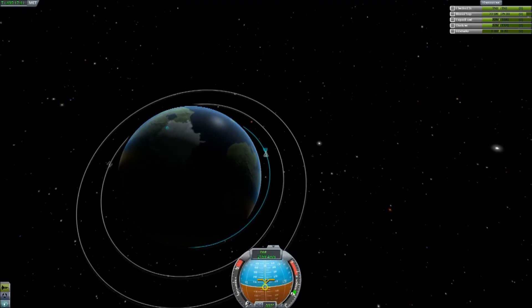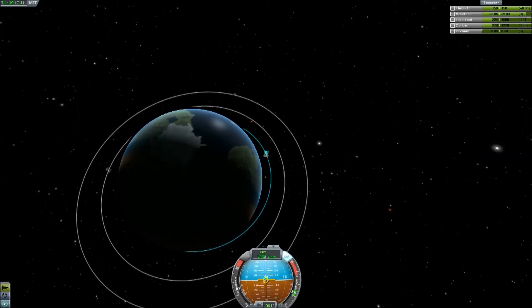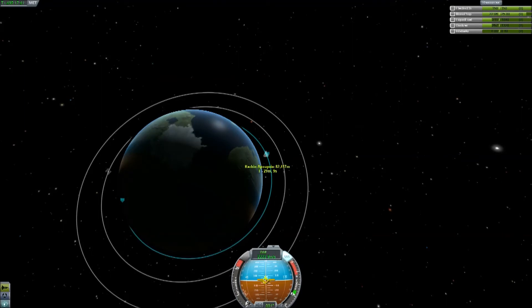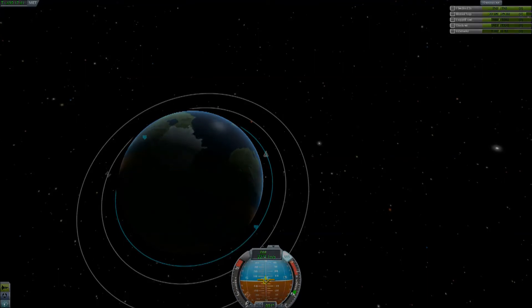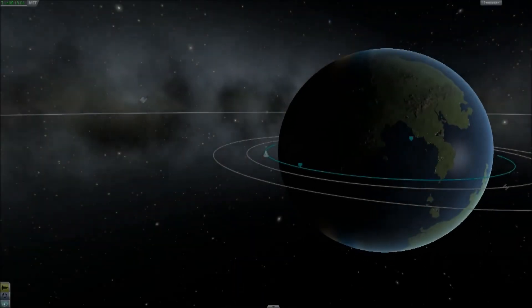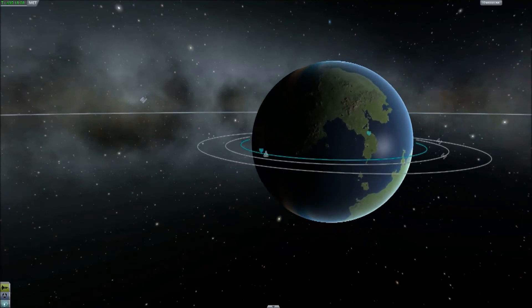I've used all of that precious fuel I'd saved — but I do have some left, which was a bit unfortunate. It is very hard judging where you need to be for an aerobraking maneuver, but it could have been worse. Now I'm back at the zenith I'm going to try and pull the far side of my orbit back out of the atmosphere with the last of my fuel, to make it easier to de-orbit at the right point.